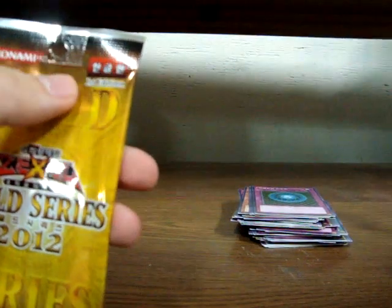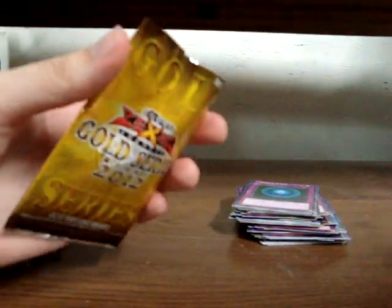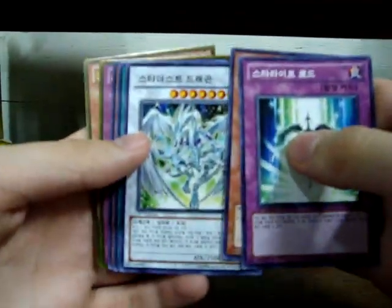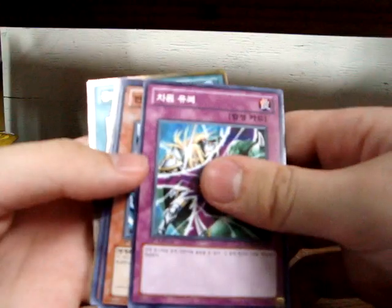Creature Swap and Lava Golem — repeats, but that's why there's 20 packs. Another Common Zen Mane! Soul Release and Thunder Monarch. The Golds are doing kind of okay, not really spectacular, but this set is really good for the Commons even if you completely crap out on Golds. Another Common Stardust — we've got a playset of Common Stardust now. Icarus Attack and Armageddon Knights again. The Commons make up for the lack of Golds, but I'm still hoping for a Korean Gold Stardust or Zen Mane.